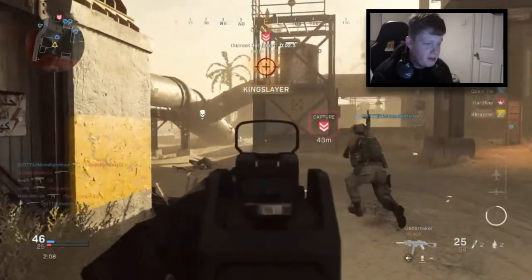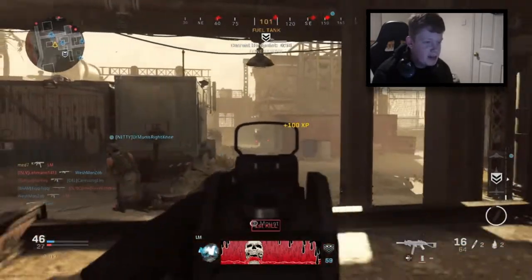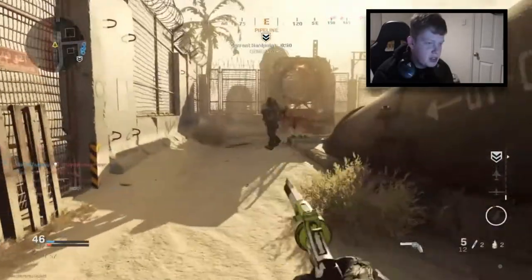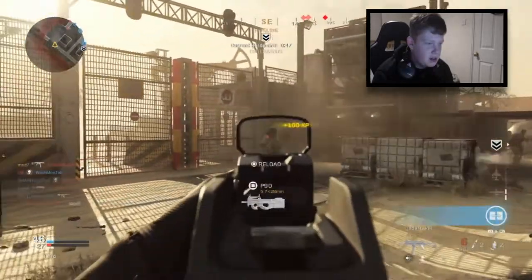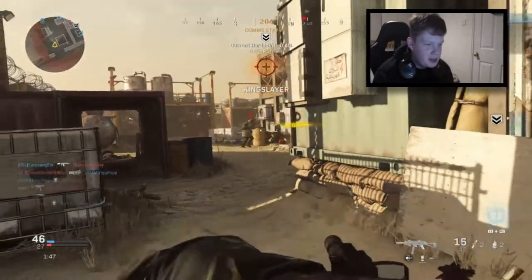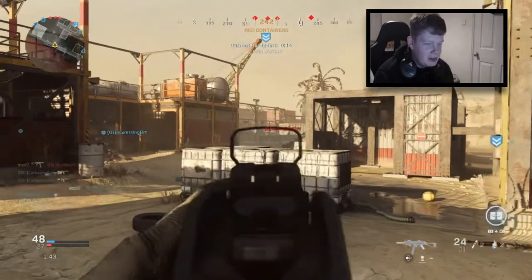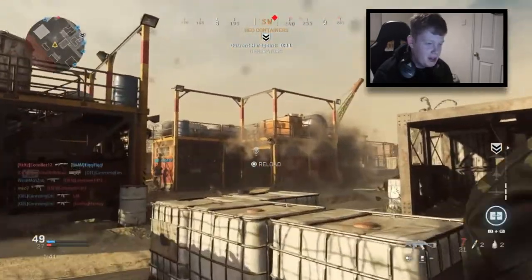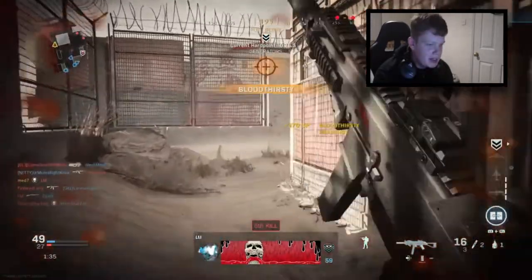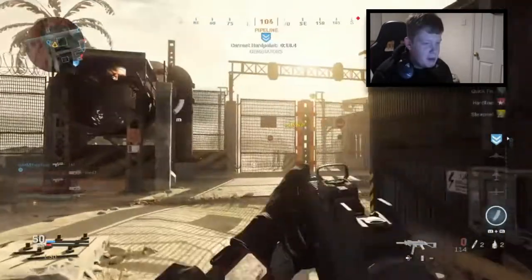At first I didn't think much of the UMP, but now with these attachments on it, honestly it is unreal — an absolute machine. Kills so quickly as well, especially with these attachments. I don't know what it is because I don't think any of them increased damage, but it just seems to melt. Look at that hip fire accuracy — I was hip firing that kid. We're on a five-kill streak. I hate when people crouch like that — it just throws me off.